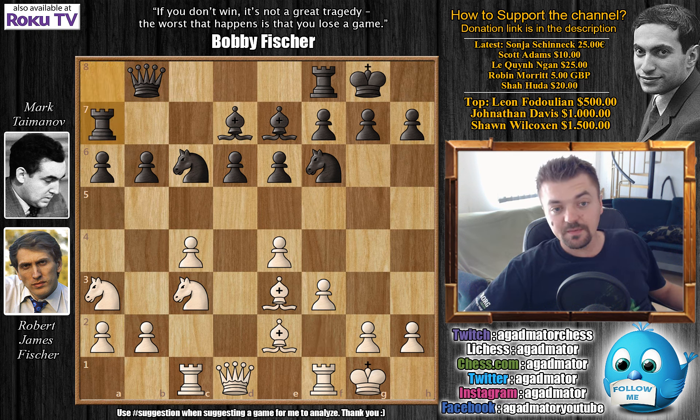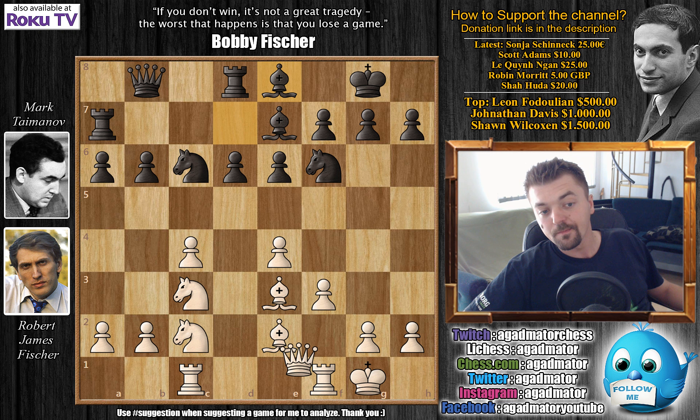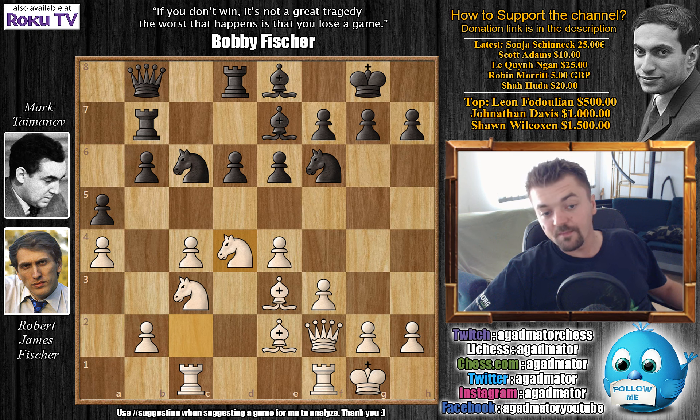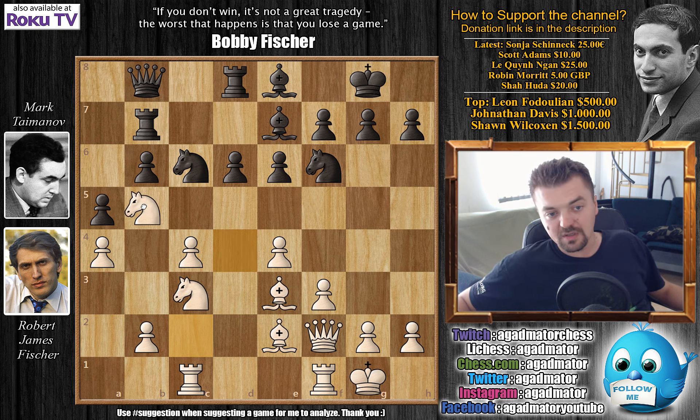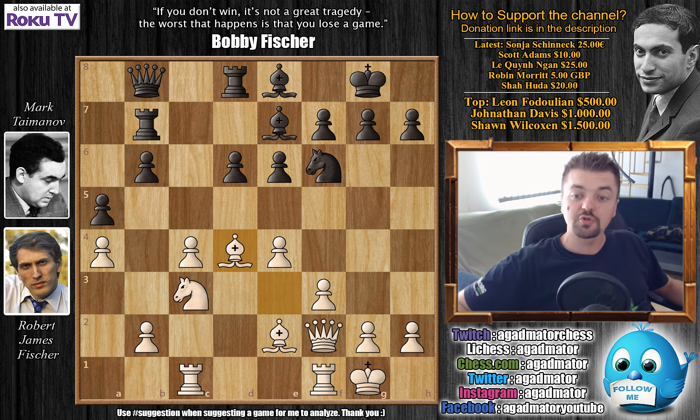F3 is played; we have rook to a7, and now knight to c2, rook to d8, queen to e1, and bishop to e8 — the rook from d8 guarding the d6 pawn, and perhaps black will be able to push d5 at some point. Queen to f2 attacks the b6 pawn; rook to b7 defends it and prepares b5. Fischer stops that with a4, keeping an eye on b5. We have a5, then knight to d4 — you don't want this knight ever reaching b5. Knight captures on d4, bishop captures on d4, and now knight to d7.